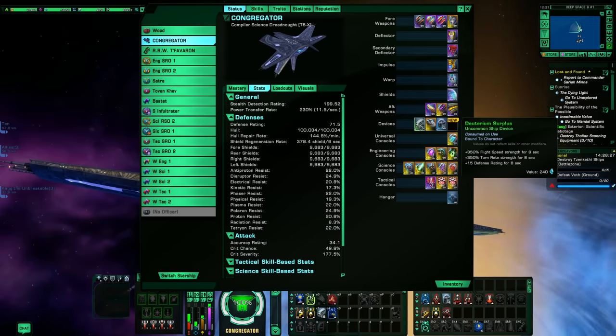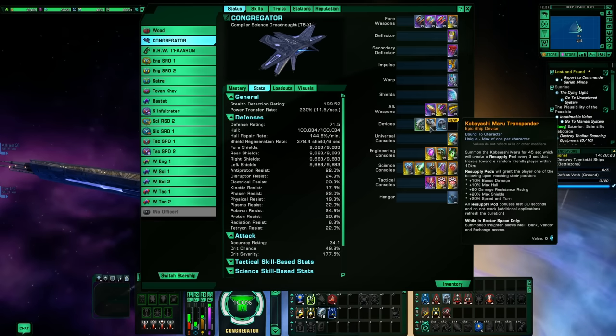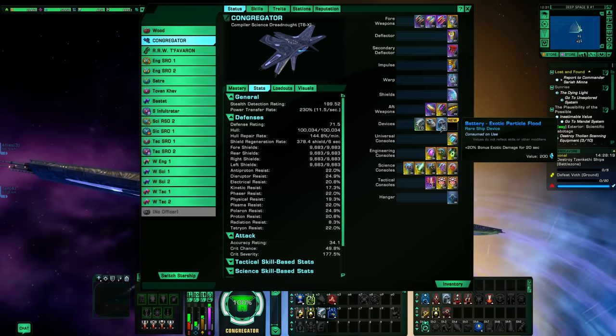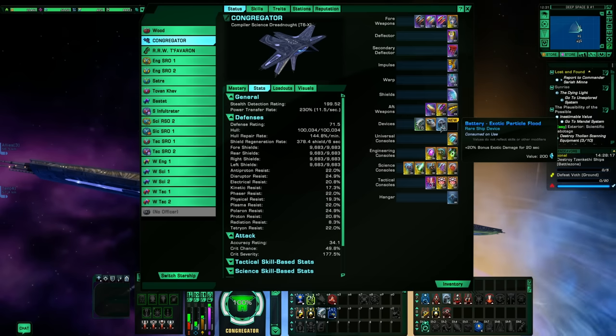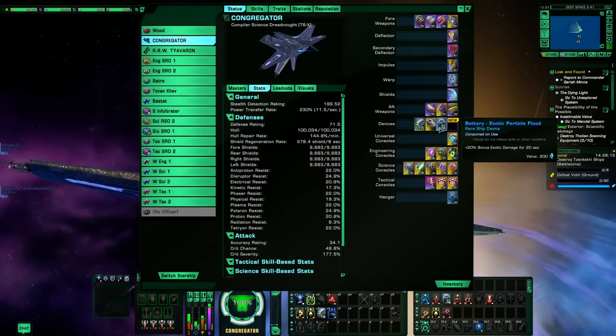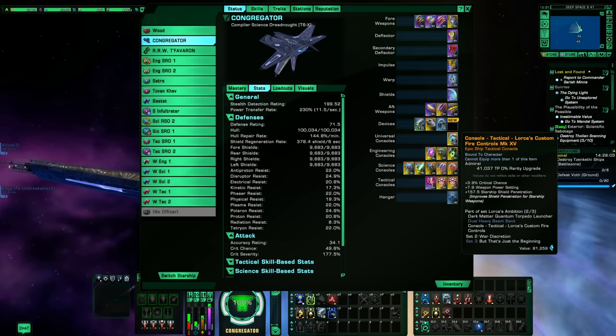For devices I'm using the Deuterium Surplus for the extra speed boost, the Kobayashi Maru device which shoots out buffs, and the Exotic Particle Flood Battery which boosts our exotic stats and bonus damage by 20% — a nice cat boost.